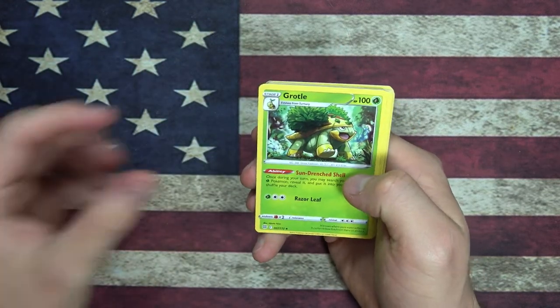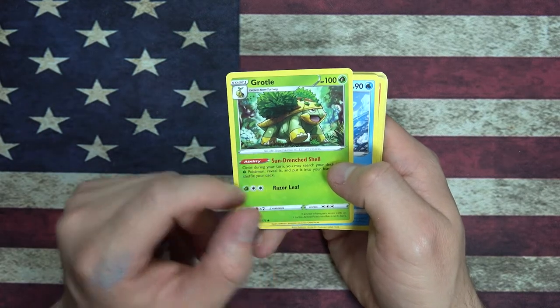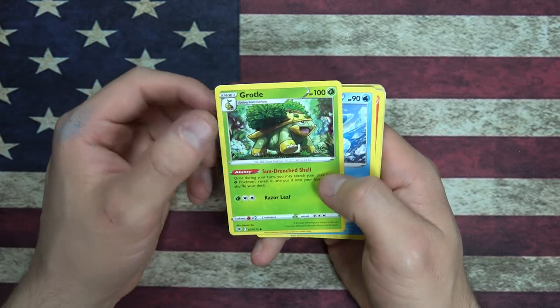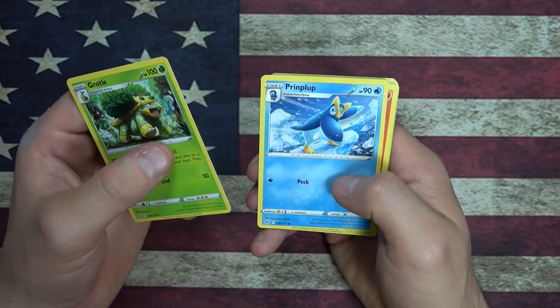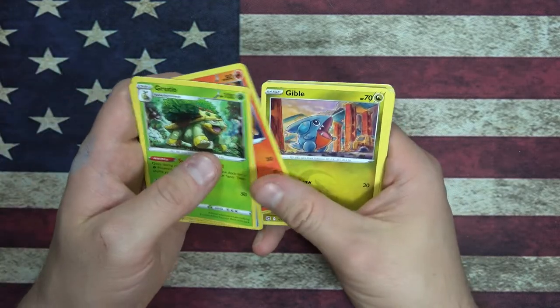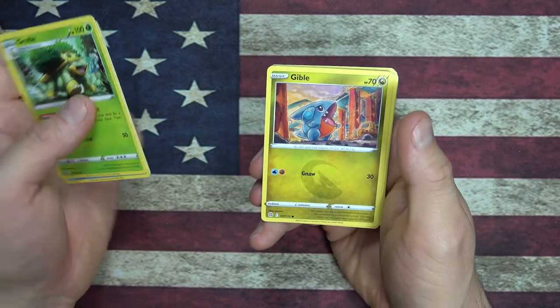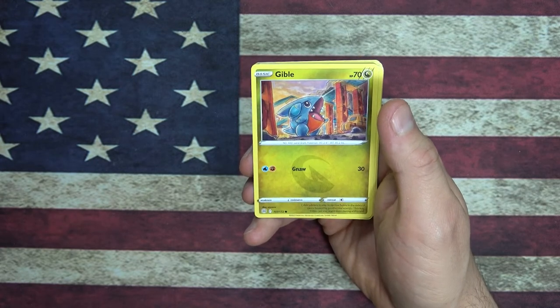Alright, we got ourselves an energy, a Grotle. Whenever I do get around to it, I will be playing with the grass evolution — I will be playing it with a Turtwig. Is that the starter for that one? I think that's the starter. And we got Prinplup, Monferno. Oh my god, Gible's so cute!